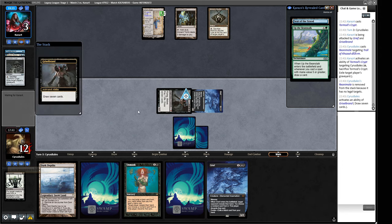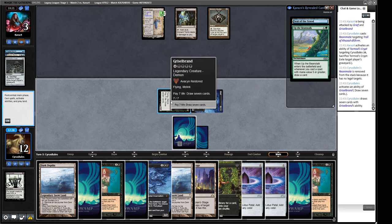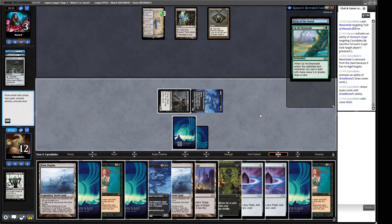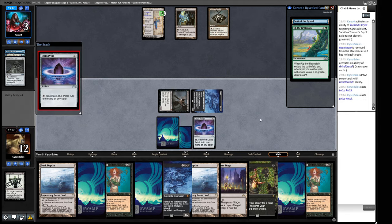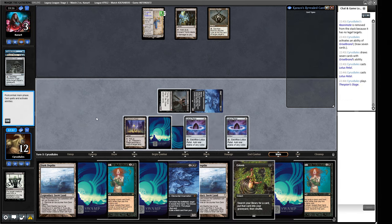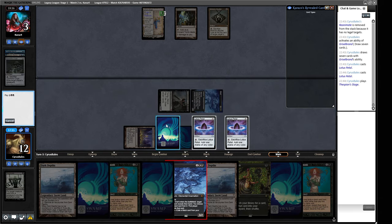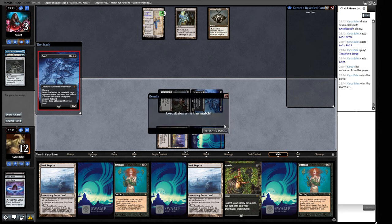We've got a bunch of stuff here but didn't find another Reanimate spell. We could go seven deeper just to try and get another lethal threat, but this is going to make a guy and we don't want to just die to that. Actually, we haven't played a land - we can just hard cast this other Grief, and I'll play out this Thespian's Stage and cast this guy. They scooped - the Reanimate thing was pretty good and we kind of got there.